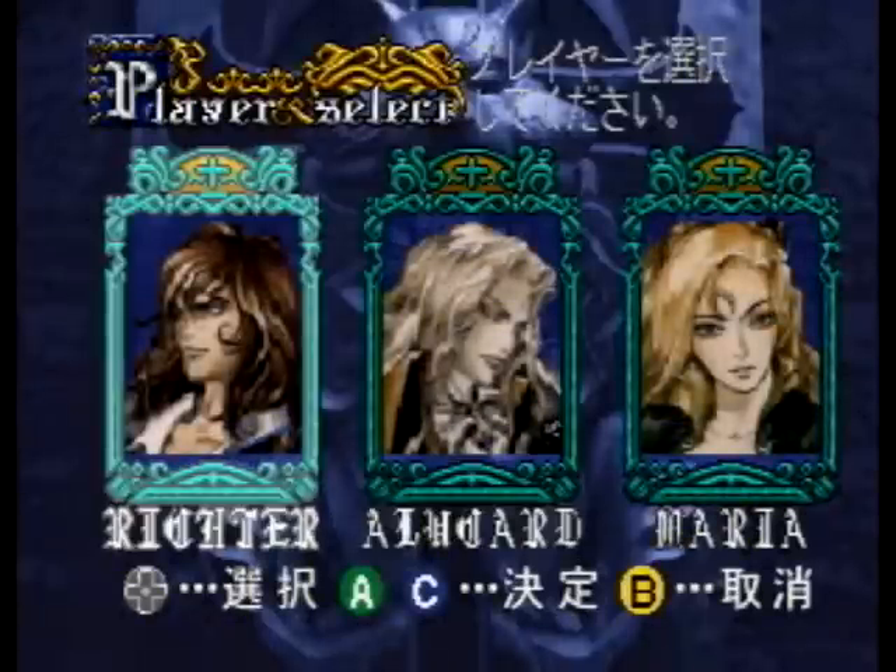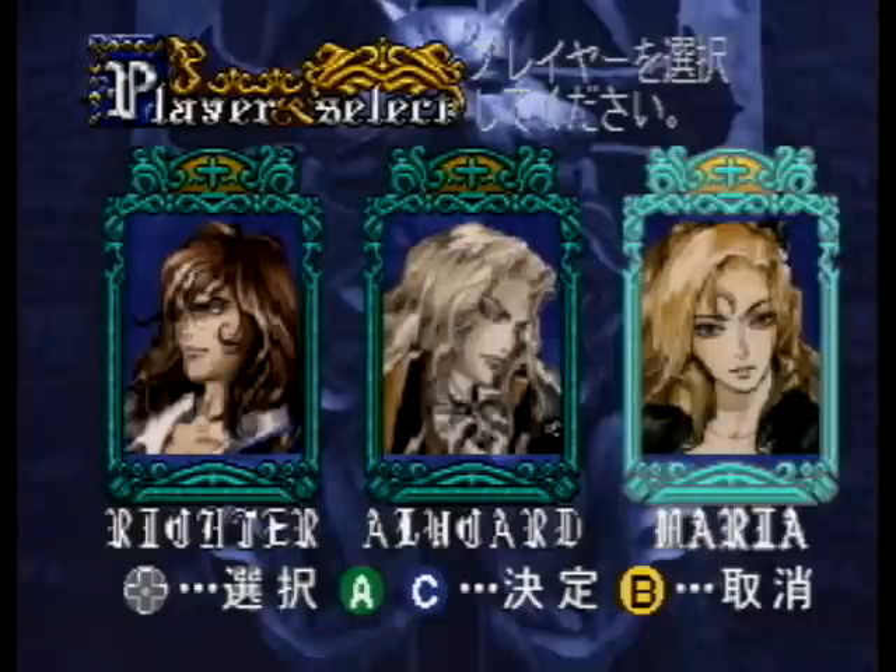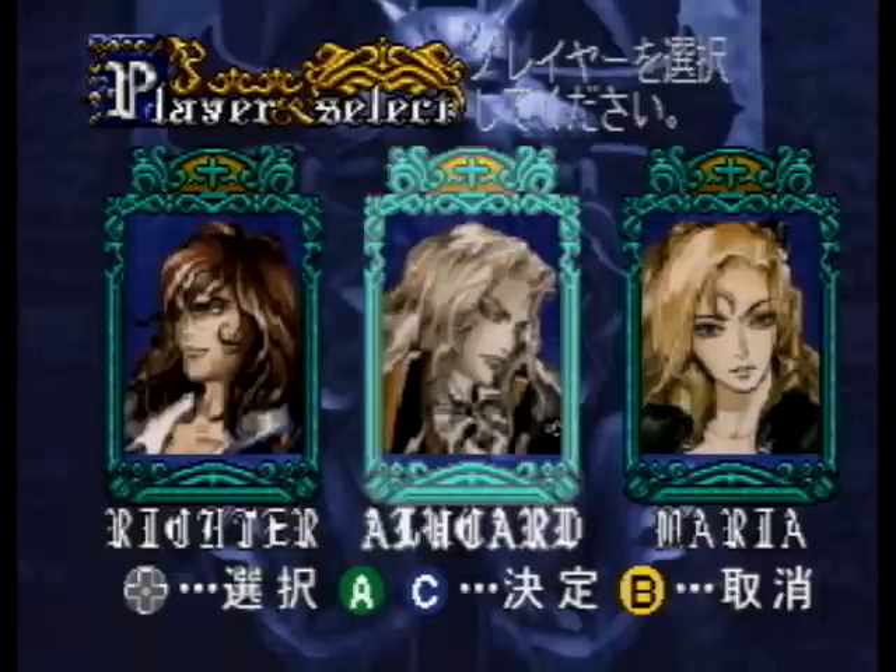Right off the bat you'll notice we have three different characters. There's Richter, who was available in the PlayStation version but you could only access him through a code. Of course Alucard, who is really the main character in the game — he's the only one who has an actual storyline. And of course you have Maria, who was exclusive to this version for the longest time. There is actually a version of Maria playable in the PSP version, but she's a lot more like her Rondo counterpart, whereas most people claim this version plays more like Mega Man. She's really not as faithful to her previous character, but I felt she was superior here because she's definitely not nerfed like the PSP version's Maria was. But of course we're playing as Alucard, so let's get started.